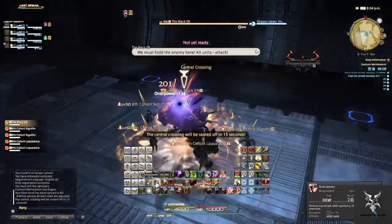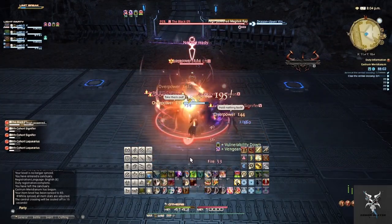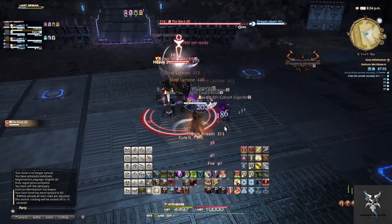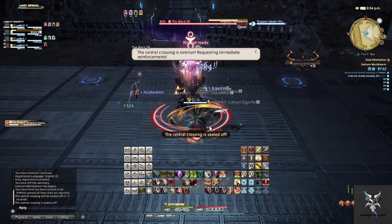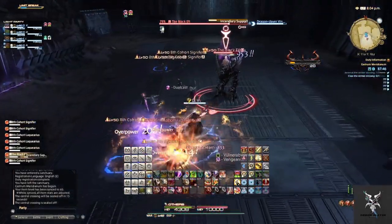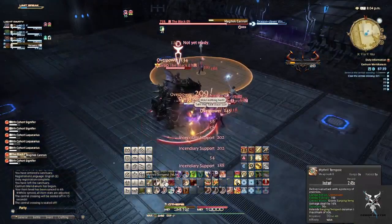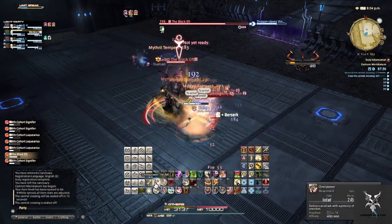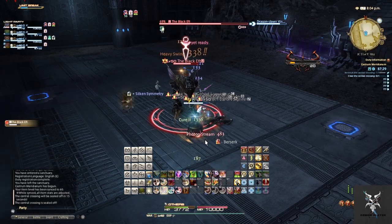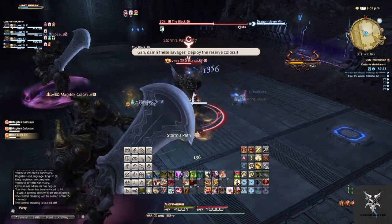For the first boss, you'll want to AoE the adds down first. When he casts High Powered Magitech Ray, move out from in front of him — he can do this pointing at random party members, so whichever direction he faces, just move away. When he casts Request Reinforcements, he'll summon additional adds onto the platform that you'll want to pick up and AoE down. Incendiary Support does party-wide damage that has to be healed through and will hit multiple times. Magitech Cannon is a circular AoE thrown at a random party member — just move out of it. The next Request Assistance will summon two Magitech Colossus that you'll pick up and AoE down.